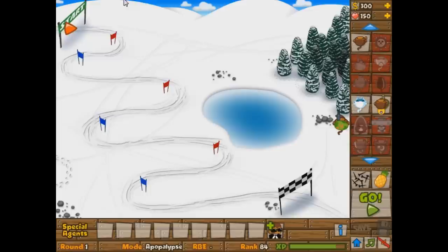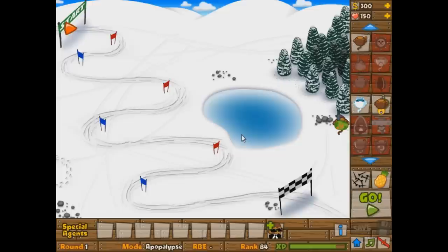The first thing you want to notice is there are three towers that are freaking amazing in Apopalypse mode: the Sniper, the Glue Gunner, and the Spike Factory. All three of those guys are absolutely epic.